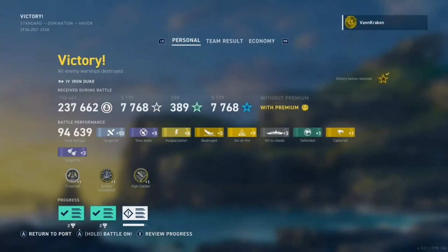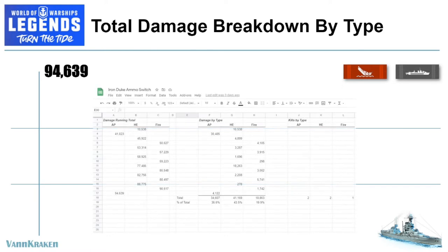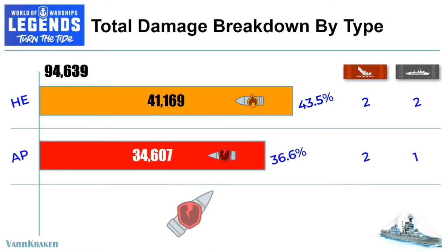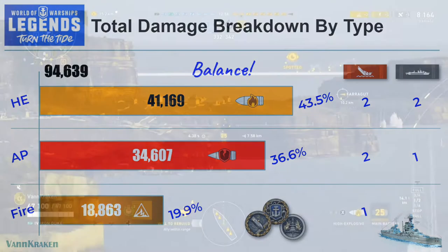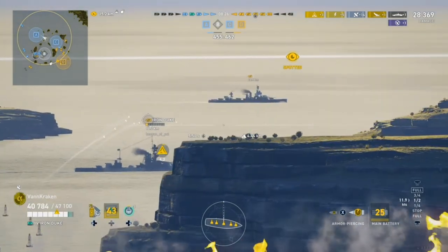This game stayed relatively close all the way through and we got to be a difference maker. A quick summary of damage calculations done by hand in a spreadsheet — and can we please Wargaming get some detailed post-match stats — shows that we racked up just over 41,000 damage from HE salvos for about 44% of our total damage, 2 kills, and 2 citadel hits. Just over 34,600 damage from AP salvos for 37% of our total damage and 2 kills with 1 citadel hit. Fire singed our enemies for almost 19,000 additional damage, about 20% of our total, securing a kill on the pursuing Mutsuki. We grabbed a Kraken Unleashed, a High Caliber, and a Fireproof medal, but more importantly we had balance in our ammo choices that drove those results to the maximum benefit of our team and our own score.